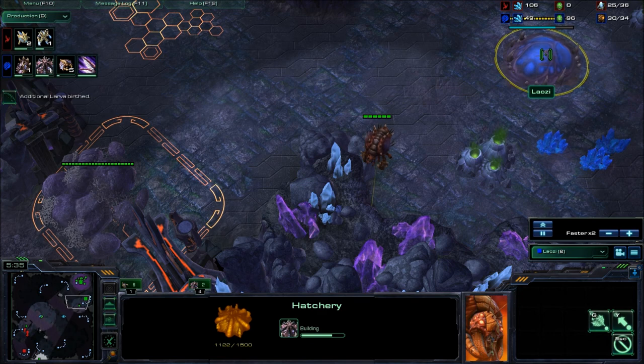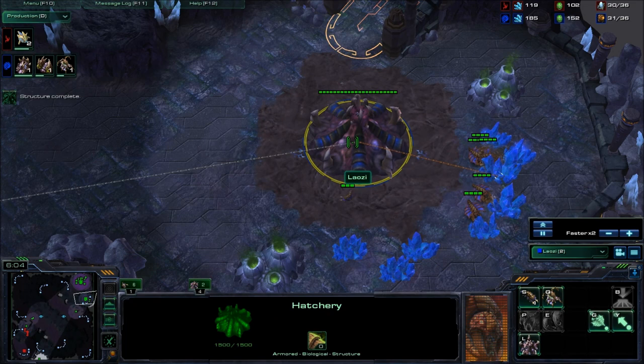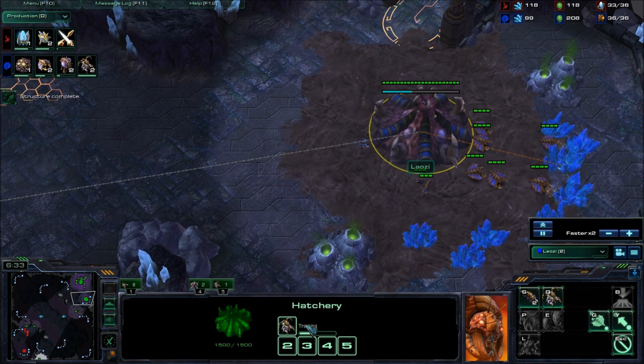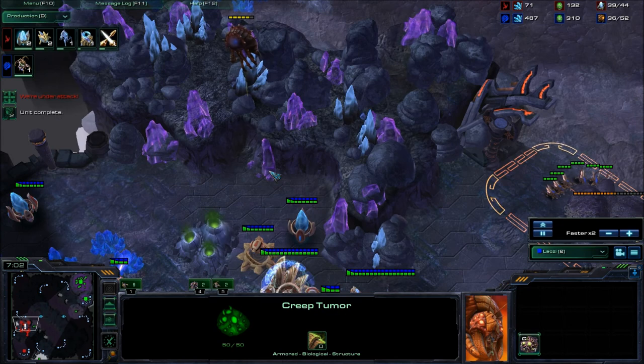You still haven't grabbed your third, so really at this point the only thing I could think you'd be doing is committing to a roach timing or roach all-in — that's the only thing that'd be efficient off this opener. This queen should have moved down to the natural long ago and started injecting. Second gas — you should be getting a lair now if you're going for this timing. You want roach speed, and you should be getting a bane's nest.